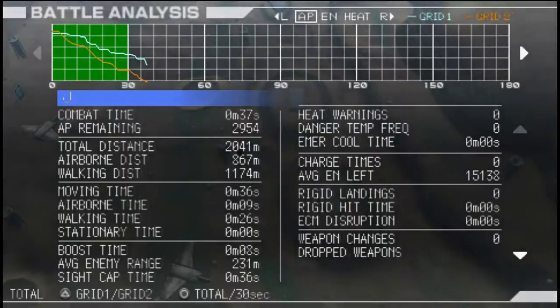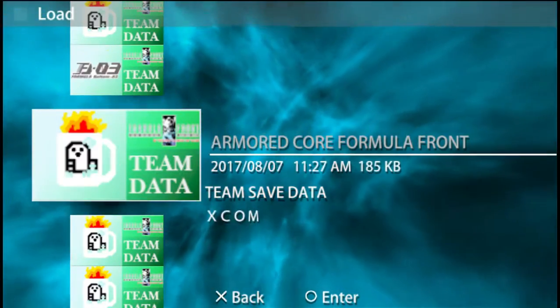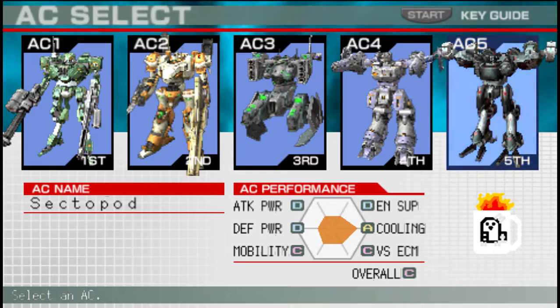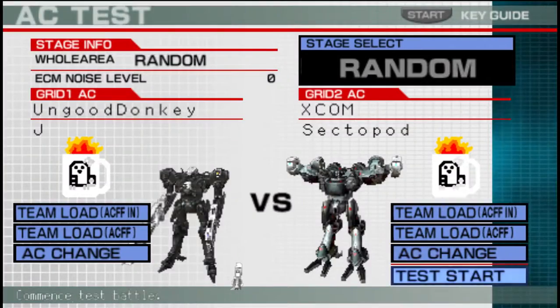Now what are we doing as an extra this time? Kind of feels like Jay needs to fight XCOM — specifically their colonel. Actually no, he needs to fight a Sectopod maybe. Yeah, Sectopod sounds about right. We'll go ahead and pit him against the Sectopod — why not?